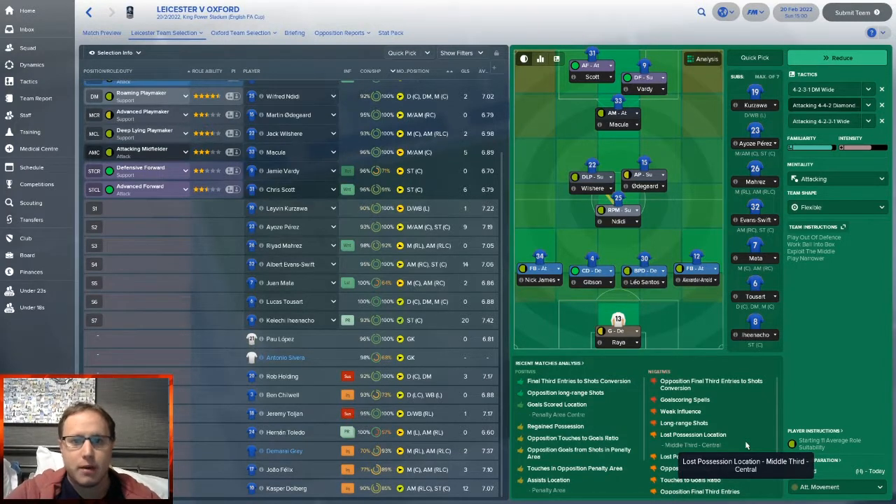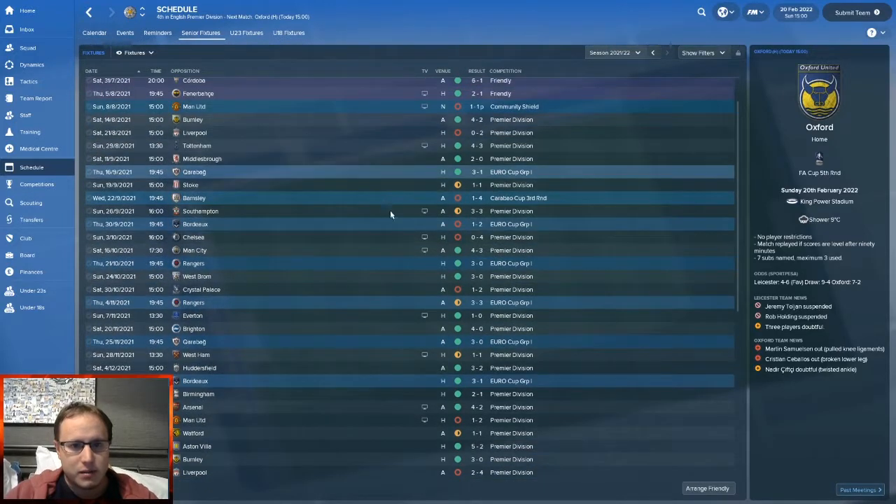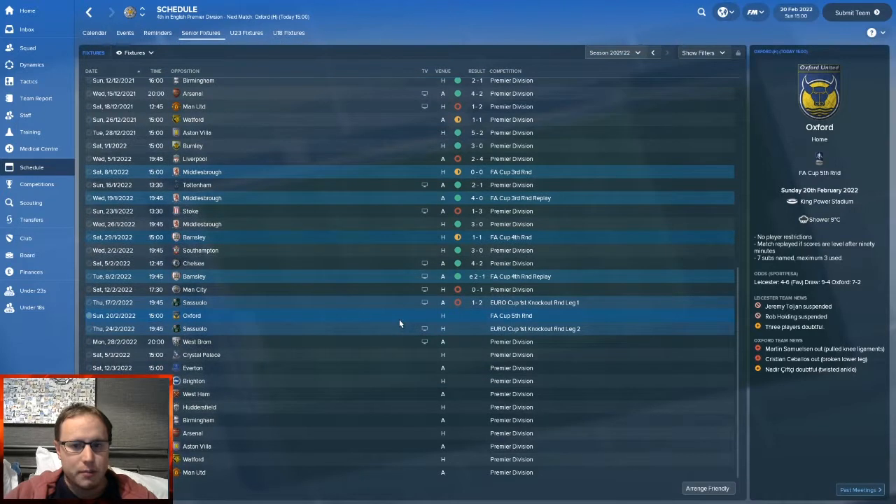Welcome to Straz Gaming, I'm Luke. This is episode 10 of my Leicester City Let's Play on Football Manager 2018. Last episode we played Man City, lost, then played Cesaro and lost. Two back-to-back losses, which we haven't had since that dodgy bit of form at the beginning of the season. I just hope it's not a dip of form.